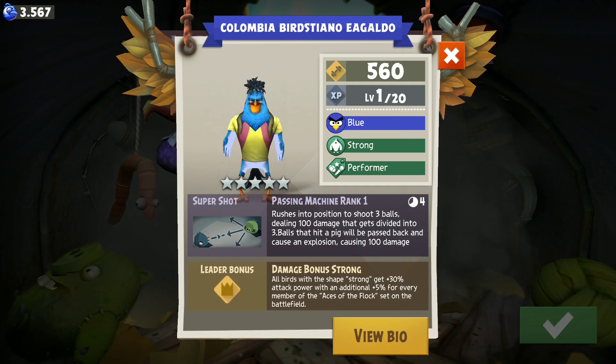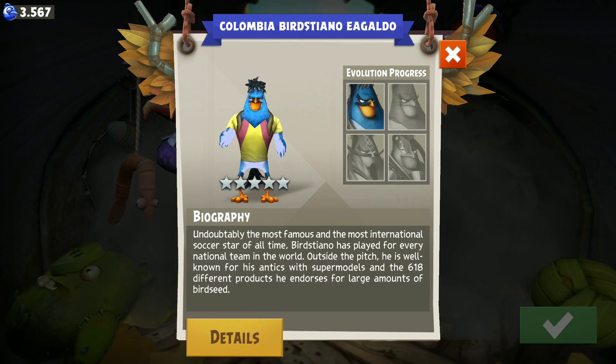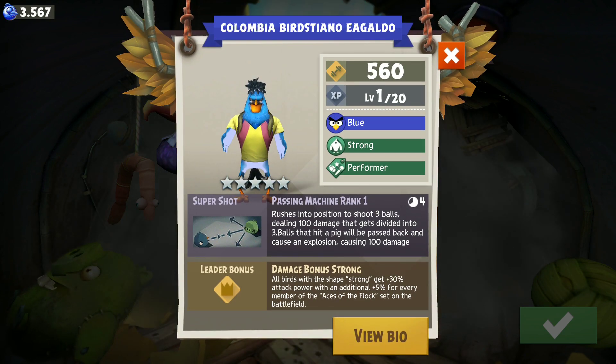He rushes into position to shoot three balls, dealing 100 damage divided into three balls that hit a pig, passed back and cause an explosion causing 100 damage. That's an interesting super shot actually! His biography: 'Undoubtedly the most famous and most international soccer star of all time, Burstiano has played for every national team in the world. Outside the pitch he is well known for his antics with supermodels and the 618 different products he endorses for large amounts of birdseed.' Interesting biography right there.